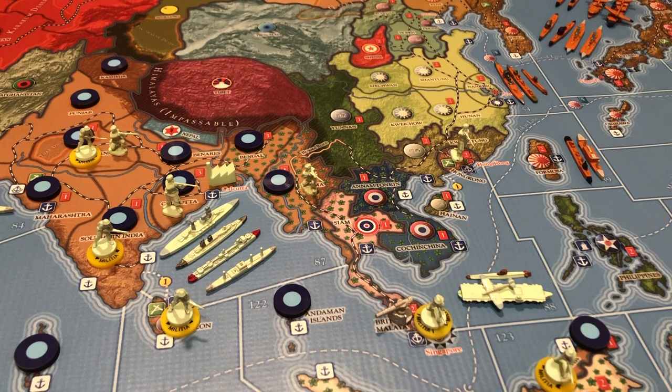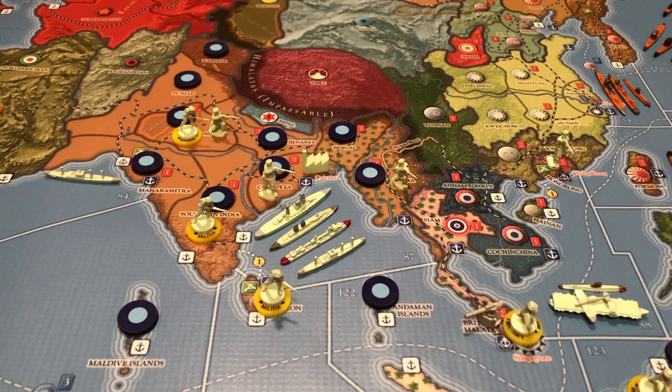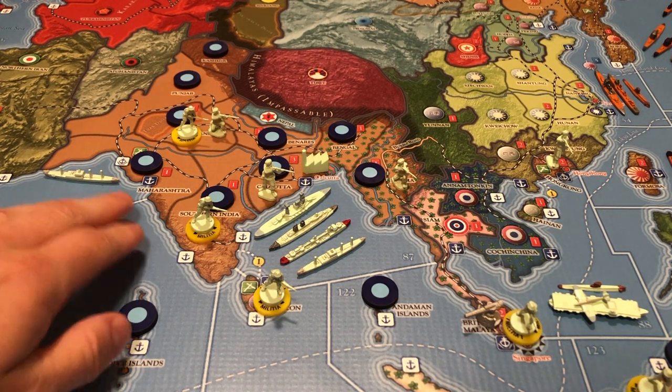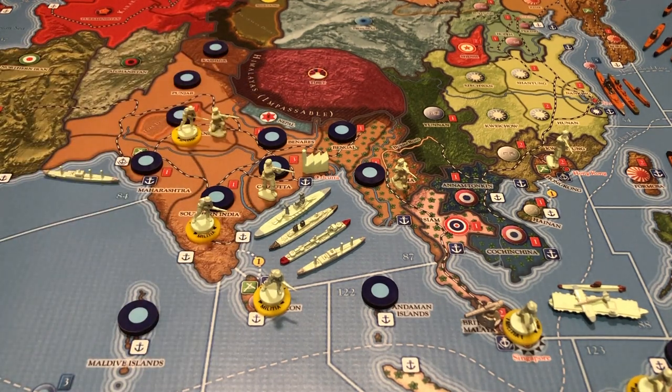With your limited income in the early game, start building up around the board. Make sure Calcutta is defended — you want to be putting something in Calcutta just about every turn so the Japanese don't get hold of it. If the Japanese player takes Maharashtra and Calcutta, that basically ends what the FEC can realistically do in the Pacific. Try not to let Calcutta fall, and build up a little in your outer colonies as well.